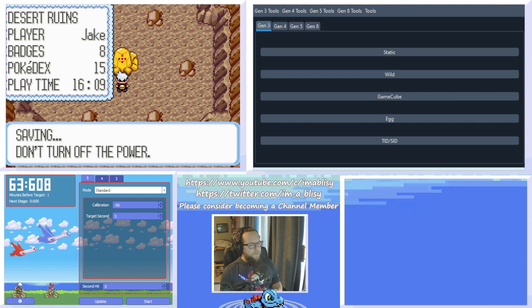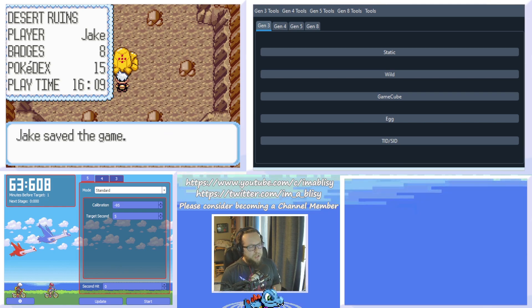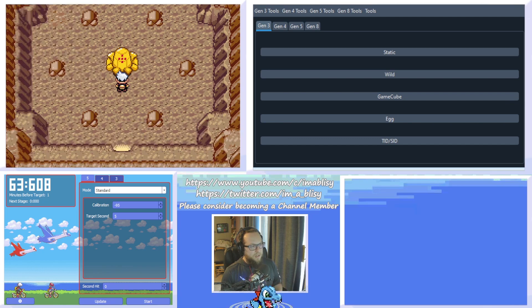Now, if you want your Pokemon shiny, you're going to need to know your Secret ID. The Secret ID is something that you can deduce by having a shiny Pokemon and calculating its IVs, or it's something that you can RNG manipulate when you start a new save file. I have videos on both of these subjects, so if you don't already have your Secret ID — whether you're starting a new game or you already have a shiny and need to RNG more shinies — you can check out those videos in the description.